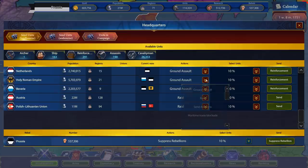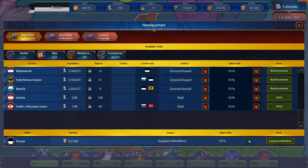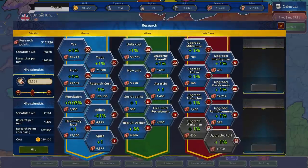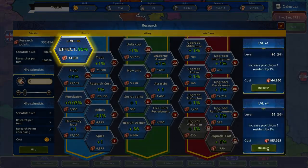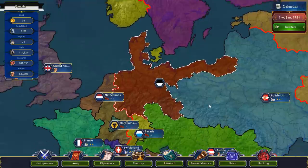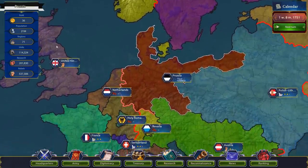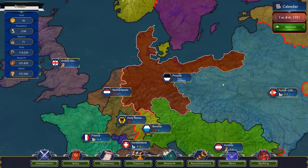We'll also send assassins to the HRE to cut them down a little more since we're starting to have some trouble, then go put down more rebels, and spend the rest of my money on scientists. Continuing to jump forward — it's a lot of rinse and repeat, but you should be getting the picture now: just snowball out of control, fight as many wars as you can at the same time without losing. In a very short amount of time we're already up to 21 million population, generating a lot of extra gold, and that only continues to grow our power faster and faster.